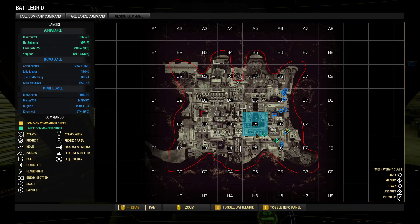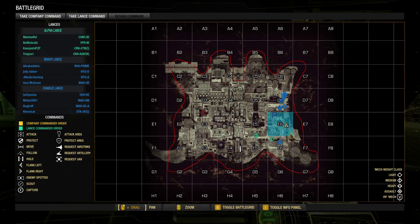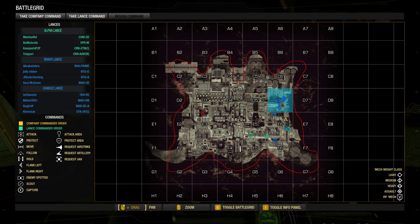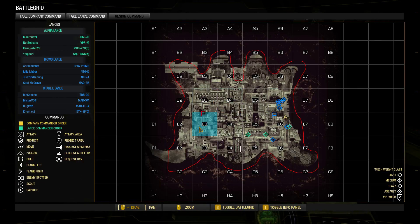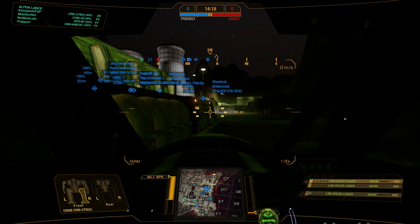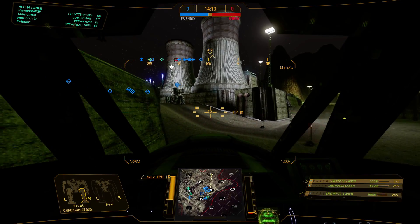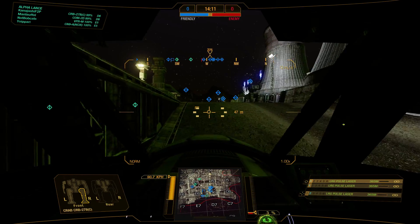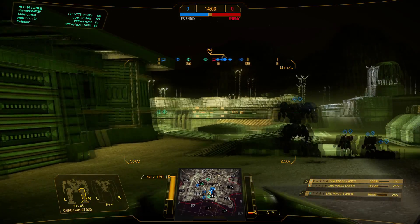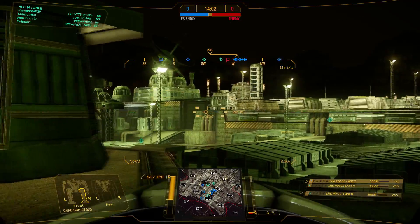Typically what's going to happen is your team is going to regroup down the right flank and then push. Our team is going to regroup and go down the D line while the enemy team will go down the E line. I'm just going to head off and regroup with our assault mechs because they can take fire for us, and we're going to be the extra firepower when they step out and start taking hits.